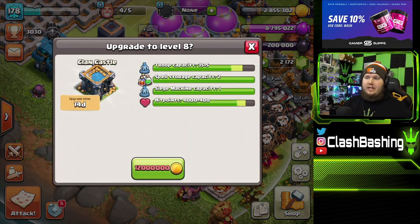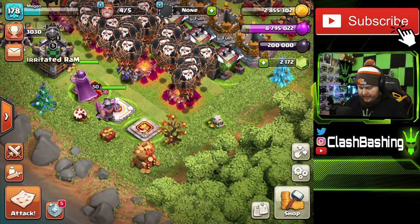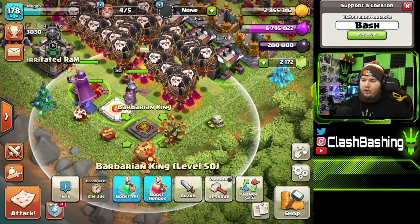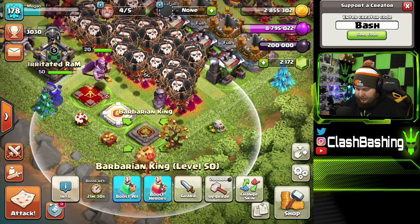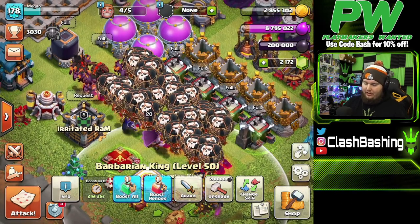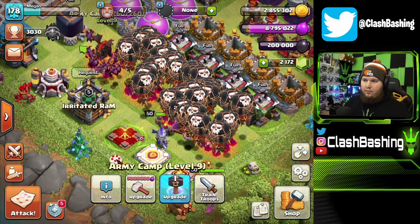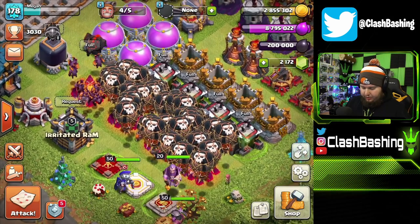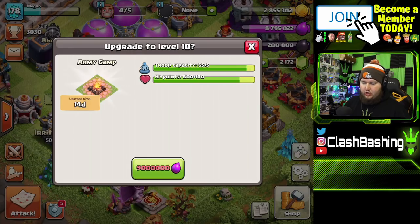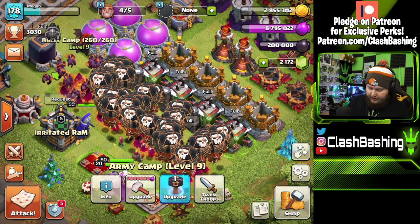Then the clan castle is pretty much the same priority — get it up so you can hold more troops or spells for that town hall level. Here we're going to get five more troops, plus more hit points. Heroes are always going to be a huge priority. We'll prioritize Queen, then Warden, then King. We go to 65, 65, and 30 — quite a few levels to go. Army camps are also a huge priority — you add five capacity per camp, so 20 total space.